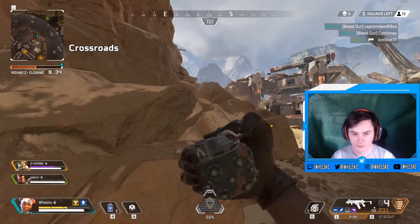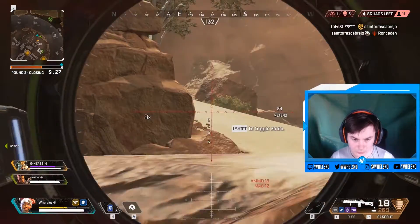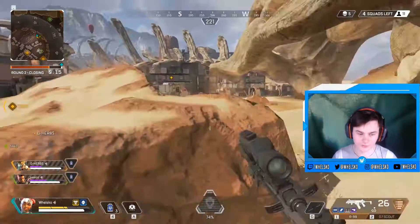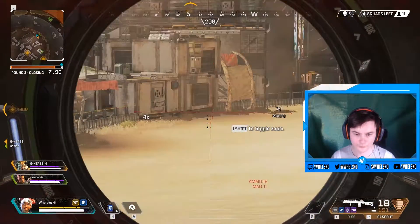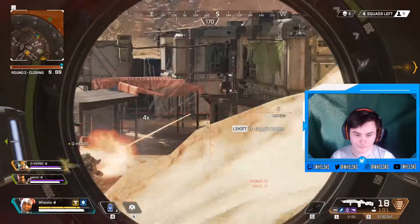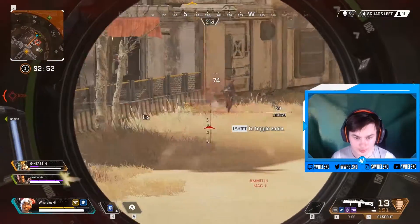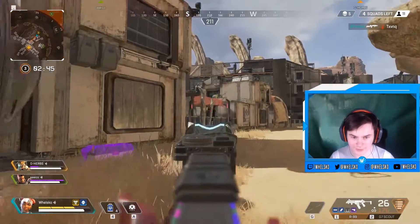At close range it might actually be better to leave your teammates bleeding out while you finish dealing with the squad, because getting someone from knocked to full HP takes roughly 15 seconds — that's a lot of time. It may be better for you and your partner to finish the squad yourselves. Think twice before going for a revive at close range. For long range, just heal ahead. By staying far back with a sniper you can still deal damage, and you can also drop a care package mid-fight to use as cover — and with a little luck, you might find a purple armor inside instead of having to fully recharge your current one.